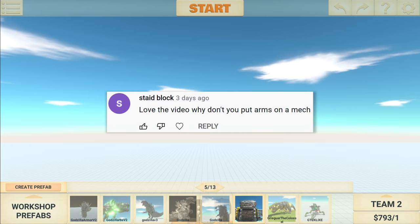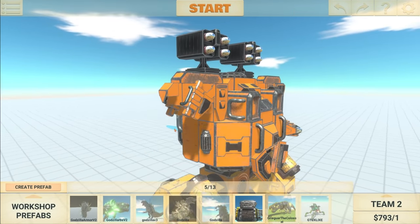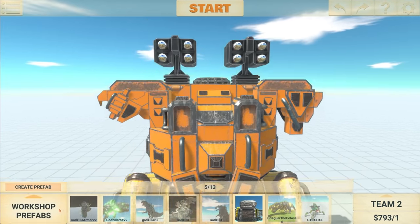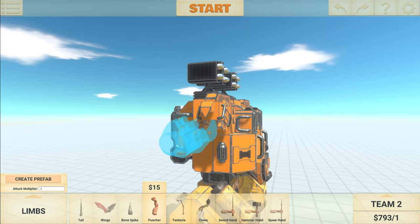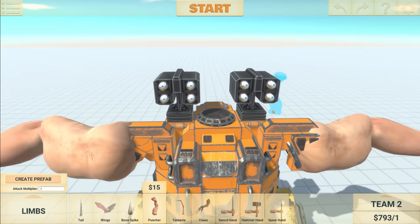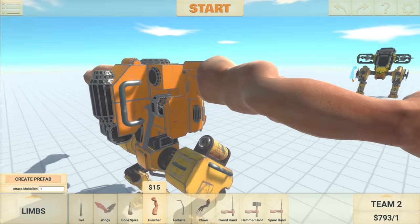This next suggestion simply says: love the video, why don't you put arms on a mech? This is a very simple idea, but I selected this comment because I thought it would be pretty funny. So let's go ahead and remove some of the missiles and turrets from this guy. This is actually the mech that I made when the update came out. All we need to do now is modify them and put arms on them. And to make it even more funny, I'm actually going to put some human hands on it. This is going to look so dumb.